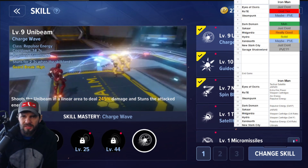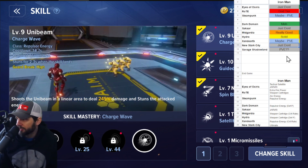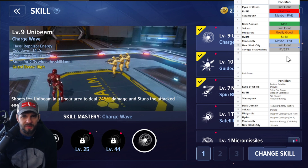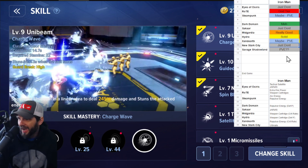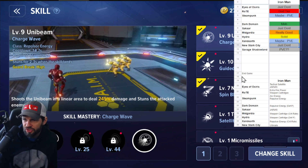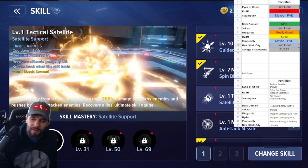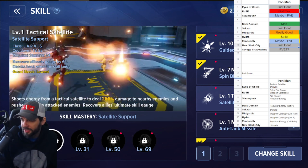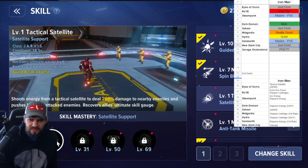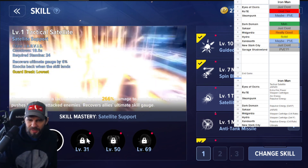A key part: off to the right I've got my spreadsheet with the tier lists — God tier, really good, solid, maybe, and just don't. We like to start with the specials so we can get those covered; they pretty much cover everything in the regional. Iowa Cyrus is Tactical Satellite and Jarvis. The first ability in that tree, Satellite Support, gives you some alt gauge. There are people who use this in group settings, hint hint.